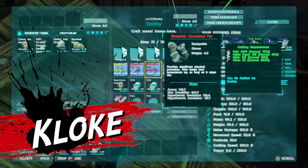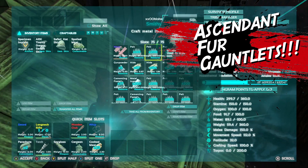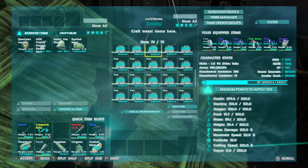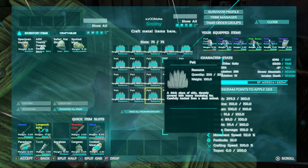I'm Poppers! And I'm Cluck! Today we're going to make some Ascendant Fur Gauntlets. Well, that seems a little bit advanced. Don't you need a blueprint for that? Well, I already have a blueprint. Where'd you get it?